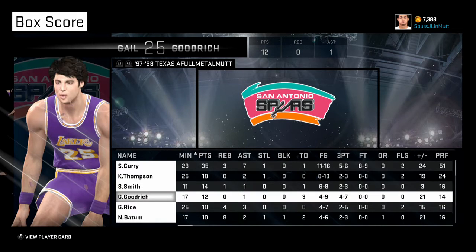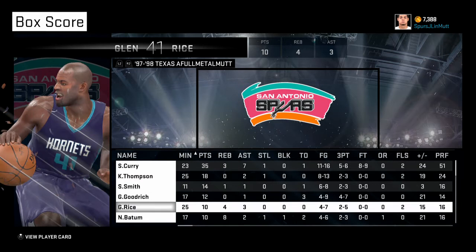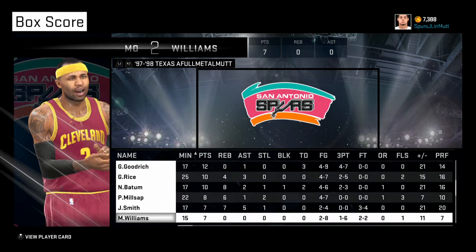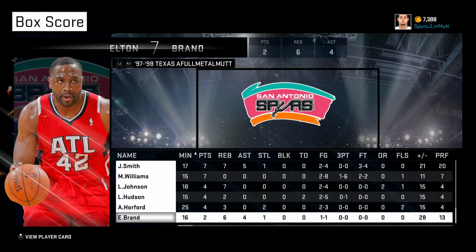Gale Goodrich Sapphire is what I used. Curry and Thompson are both Emeralds. Glenn Rice is amazing, man - he's one of my favorites. Missed a few threes with him but overall he did really great. Look at Batum's eight rebounds - killer.